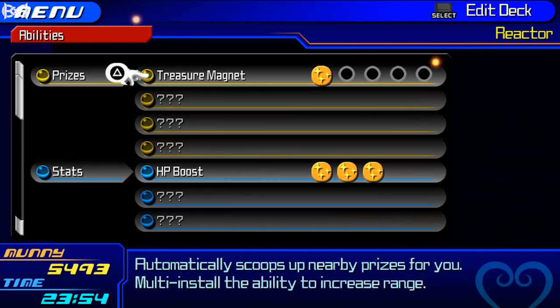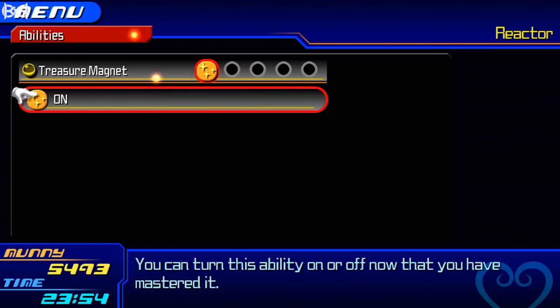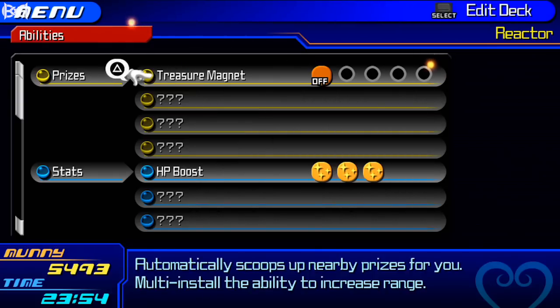Secondly, you're gonna have to turn off Treasure Magnet. What Treasure Magnet does is automatically pick up health orbs and money or even dealing points when you're in a certain range. We need to take it out to ensure we don't pick up any HP orbs when we have critical health, so it'll make the leveling up process smoother.